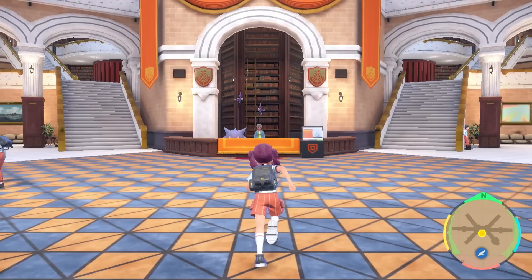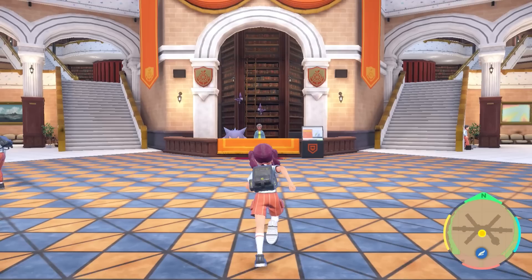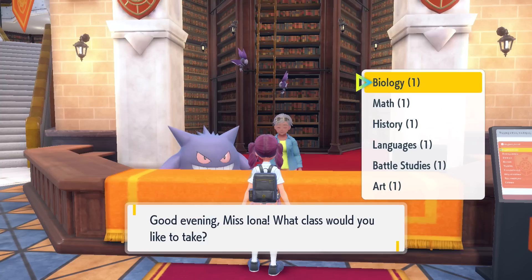The next tip is to go to your classes. You're at school, so you still need to attend. Doing classes will boost your friendship with teachers and give you useful rewards. The classes can also be quite useful as they cover core game mechanics that the beginning tutorial doesn't really touch on. Also, the teachers are really attractive, so that's another reason to go to school.